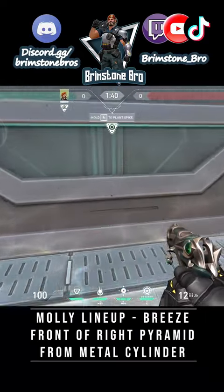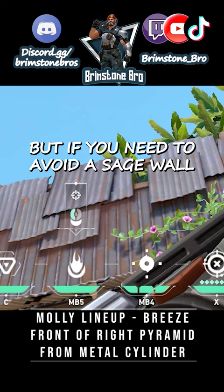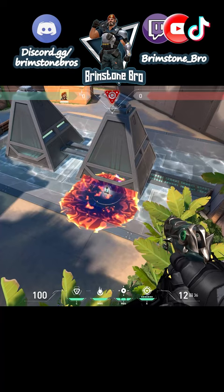Plot the spike here, come stand in this corner. In this clip, he aims here, which is just fine. But if you need to avoid a sage wall, aim here. Here's where it lands. Okay, let's see that in action.